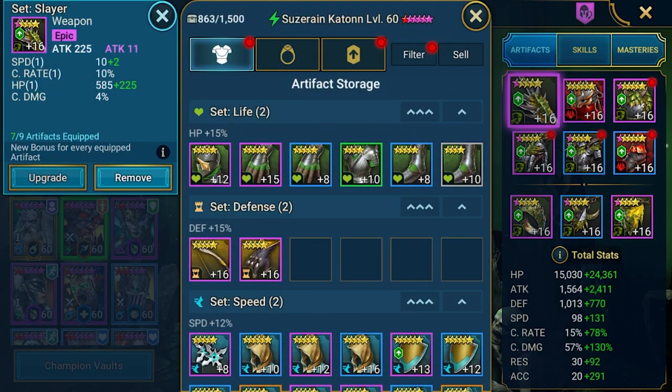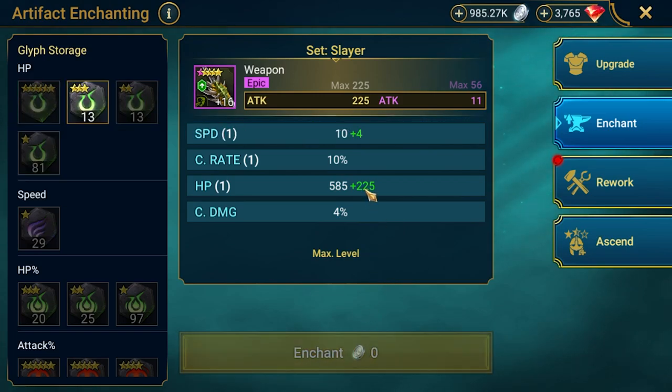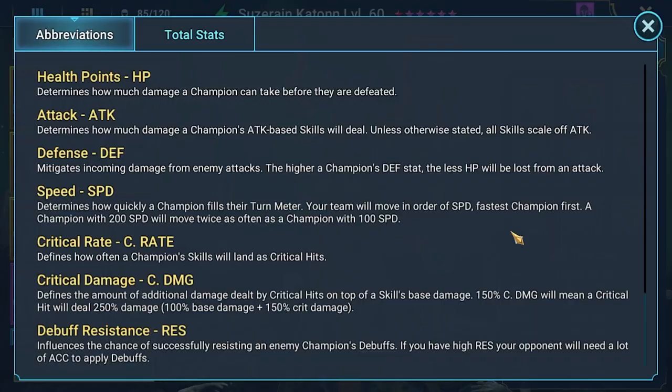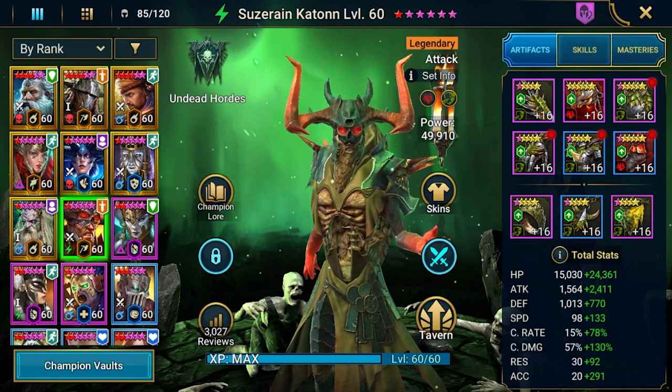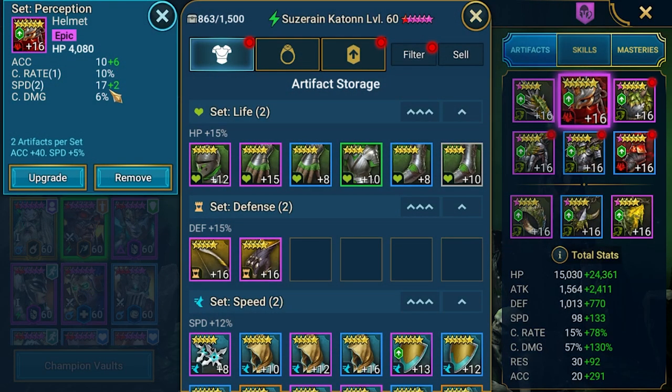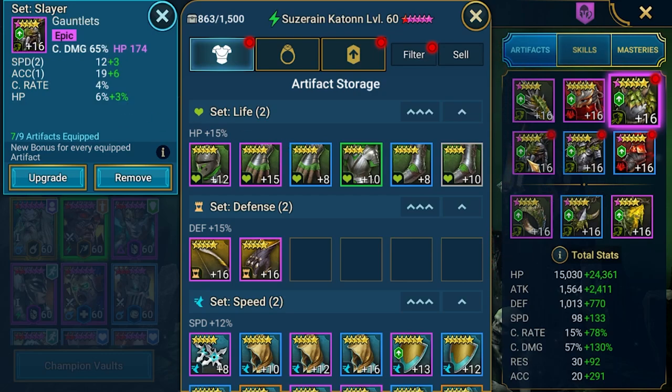Maybe let's try some speed glyphs. I've got two speed glyphs — let's try to get something. We got an upgrade: two more speed, so I'll need a little bit more. Now at 231, so two more speed and he will be faster. There are still some places to upgrade here — we can upgrade to level 8, but that will be very expensive.